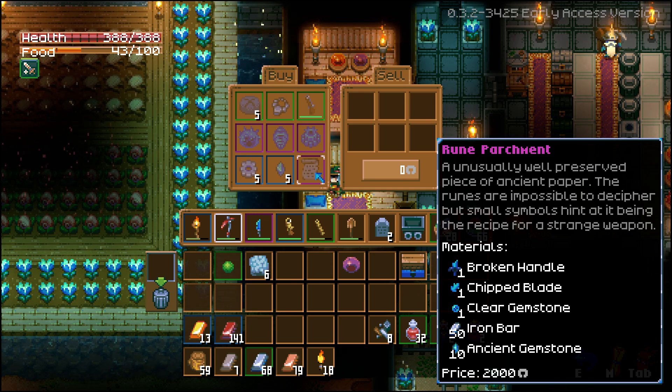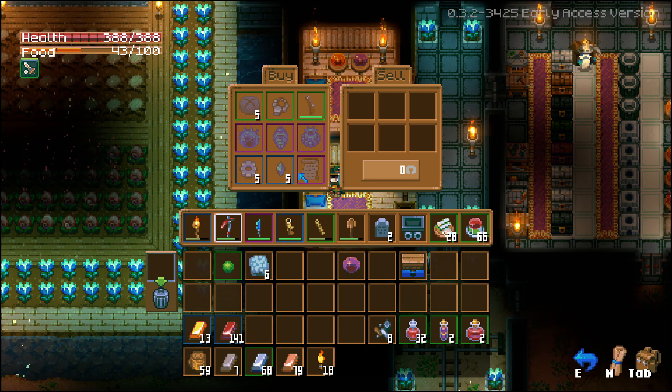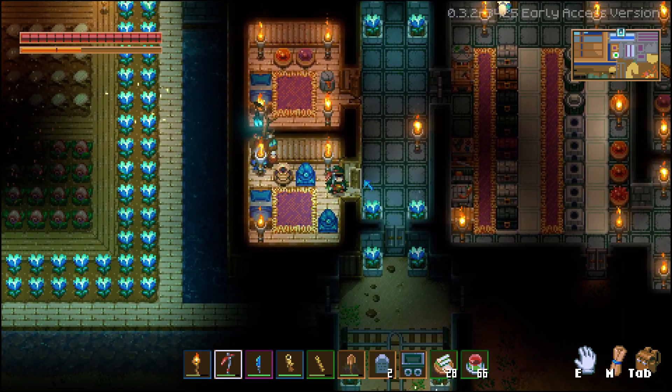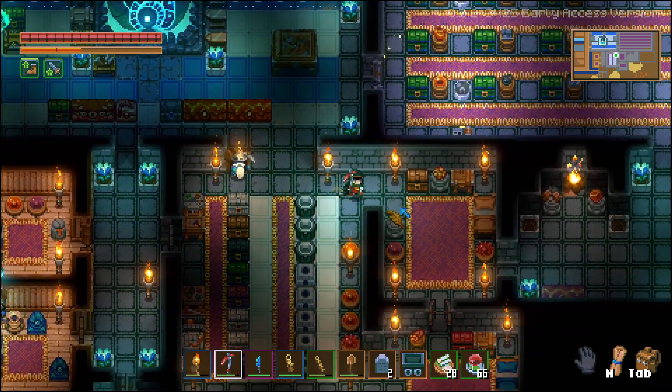Now, I don't have the Runesong, and I'll tell you why in a second. But first, let me go through each individual item. Ancient gemstones are easy to come by — you can buy a set of five, wait a little bit, get more, and you also find a lot during your adventures. The iron bars are, of course, easy to find. Chipped blades and broken handles — I have tons of them. I'll actually show you how many I have and exactly where to get them.